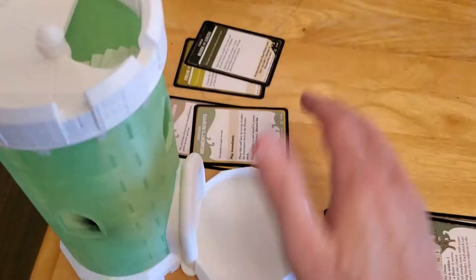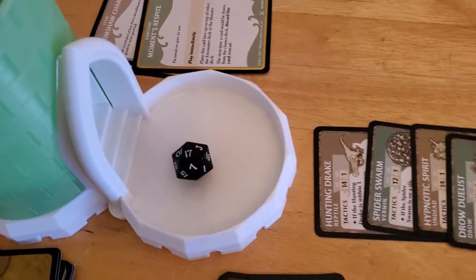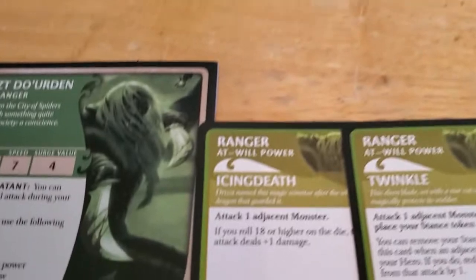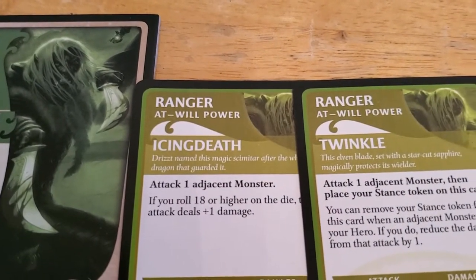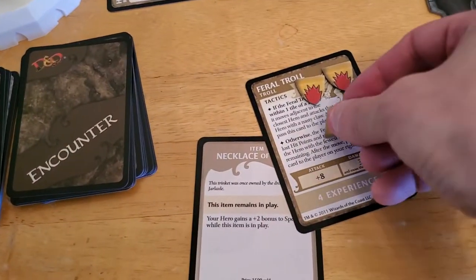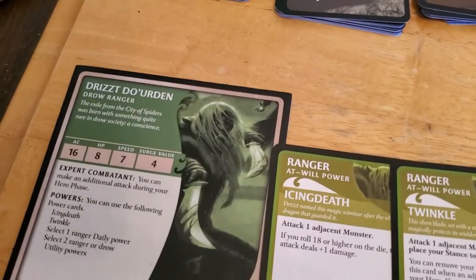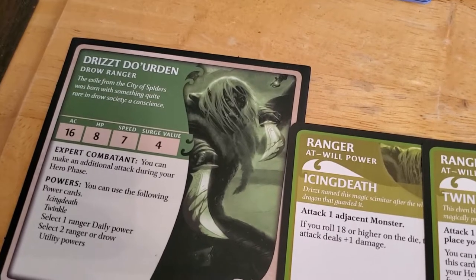We'll roll it a little bit in our hand and drop it in - and 17. Oh man, so close to being the 18 that we need to do the double damage, but that's okay. So we'll put one more damage token on the Feral Troll, and now we'll use his Expert Combatant to make an additional attack.